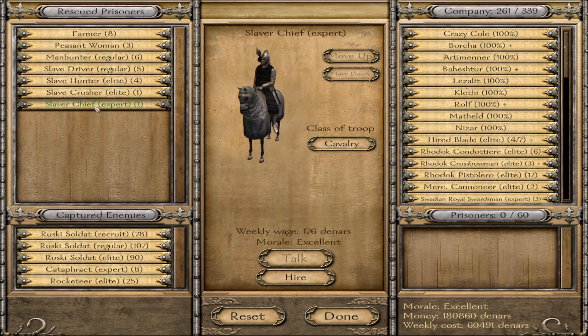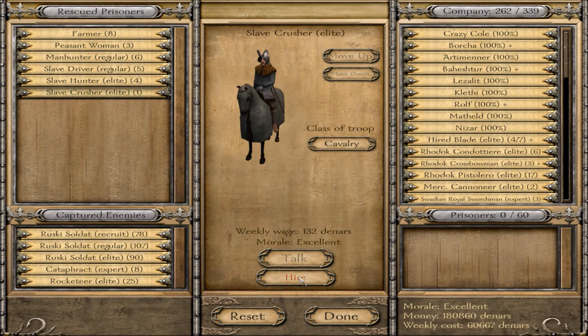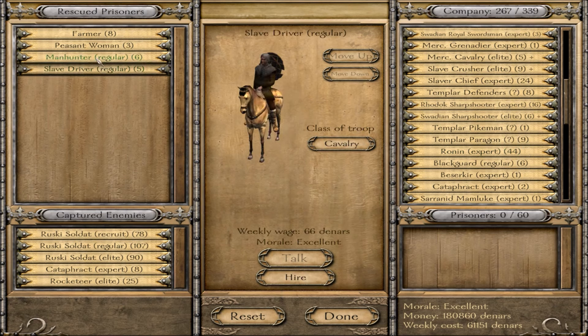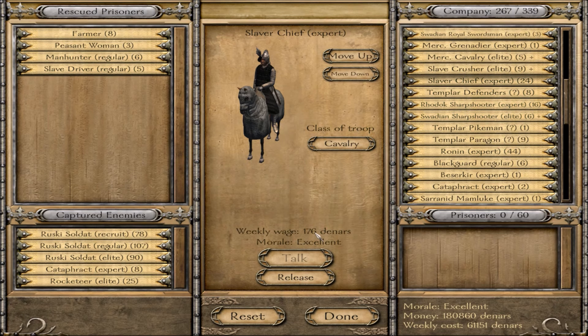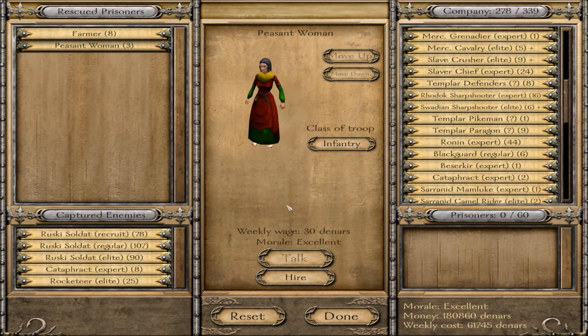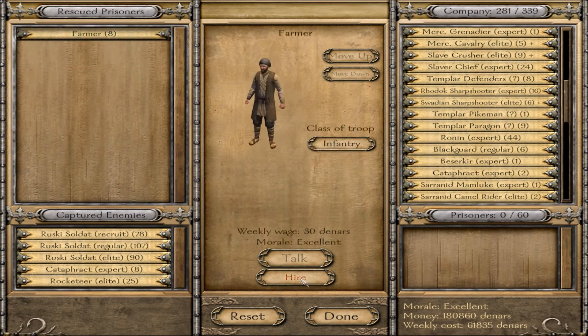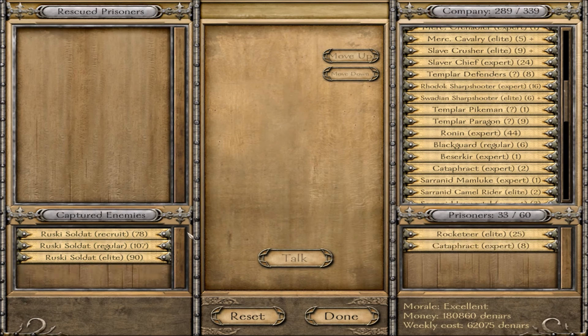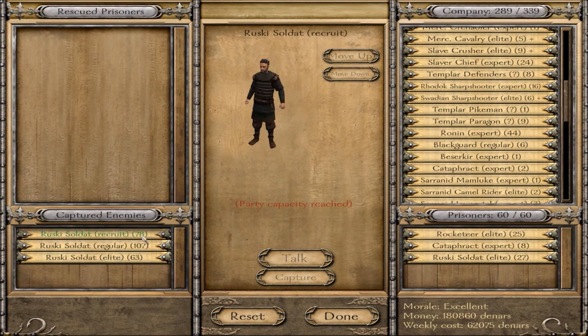These slave driver elites are pretty good in my books and fairly cheap — the slave driver chief is only 176 compared to 332 for a paragon, so great value. Plus they've got maces for taking prisoners. Speaking of prisoners — 25 rocketeers! Thank you. We'll take those and the elite troops. We are full — wow.